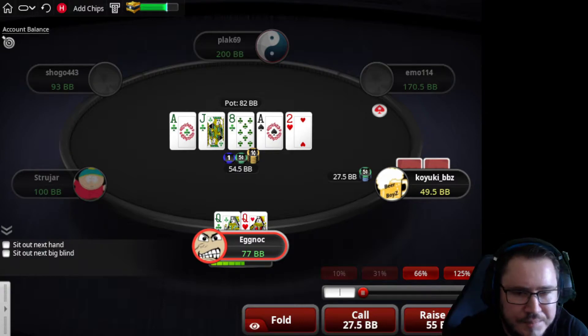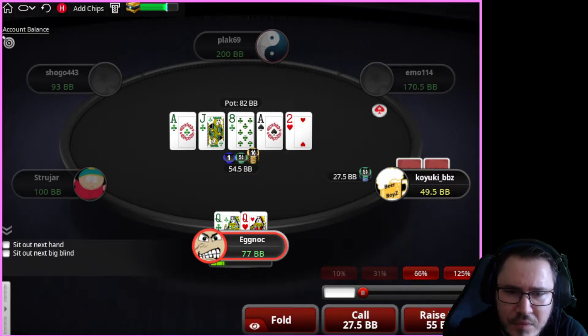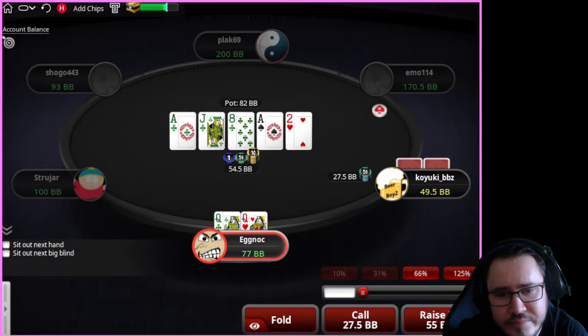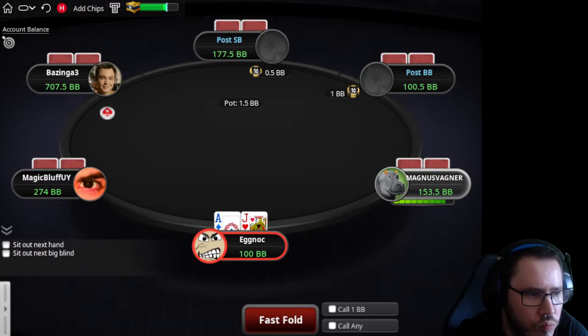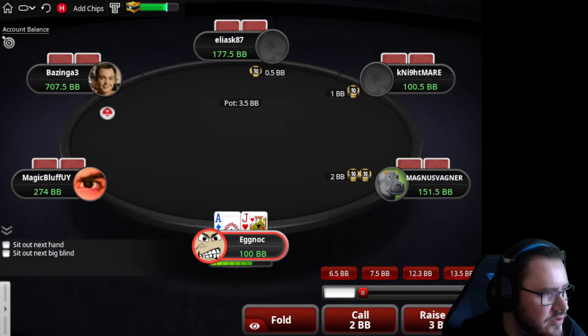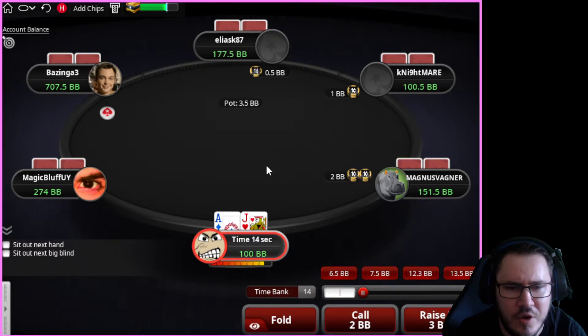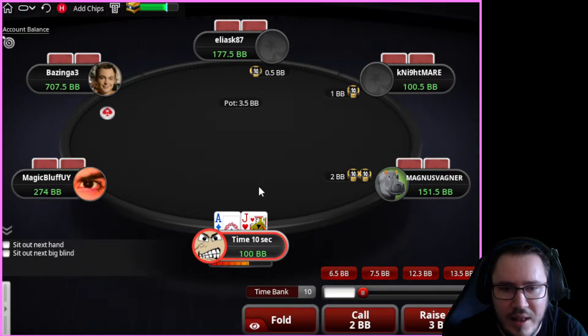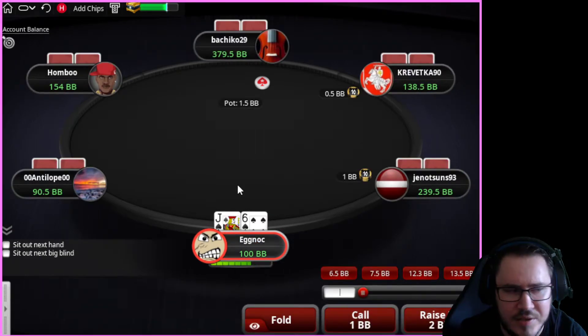Really tough spots today. We're blocking flushes like king-queen of clubs, queen-ten of clubs. We're blocking hands like ace-queen. Going to call this one. We're in a position where we have an amazing bluff-catcher — we block all the highest flushes, we block all the ace-queens. We only technically really lose to a hand like pocket jacks or ace-jack as played. Villain could potentially have ace-10, ace-king, ace-queen, but we do block a lot of combos. In that line, villain absolutely hemorrhages money by not stacking hands there — that bet is way too small.